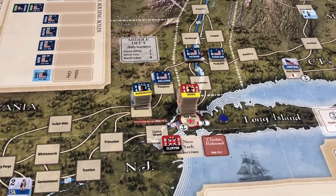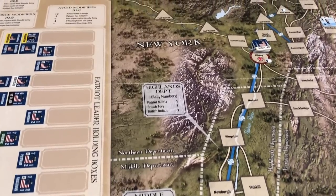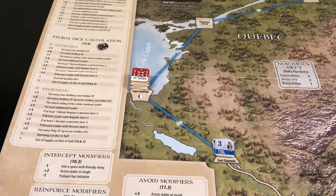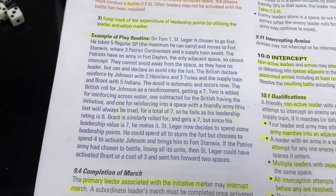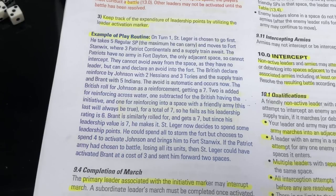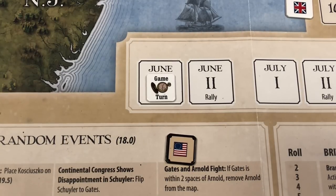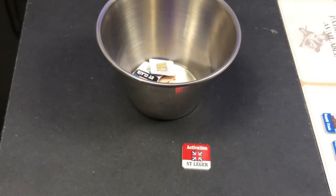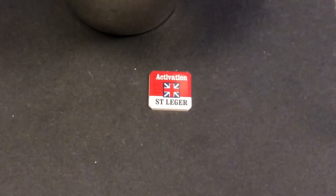Now we're going to take a look at some examples of play. This is the situation at the beginning of the game around New York, where the British have concentrated Howe and a significant number of their forces. Our example will take place in upstate New York and has to do with St. Leger's force. We're going to follow step by step the example on page 8 of the rulebook. This example assumes we are in the first turn, and by special rule, the British have the initiative in the first turn. The side with the initiative can pick one activation marker from any side to go first, so the British select the primary leader St. Leger to go first.